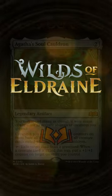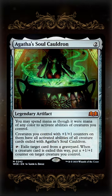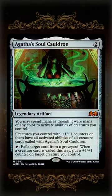Even more spoilers have dropped for Magic the Gathering's Wilds of Eldraine set. This is Agatha's Soul Cauldron, a legendary artifact for two mana.